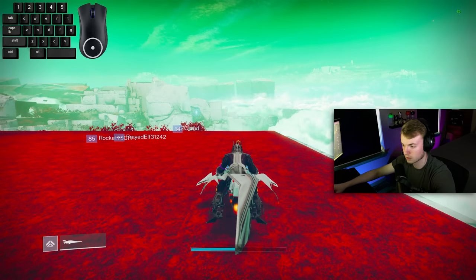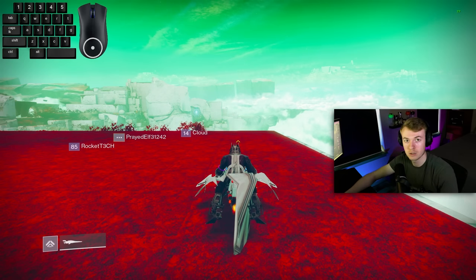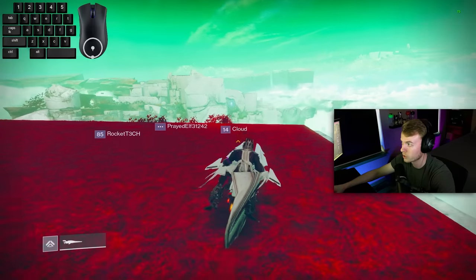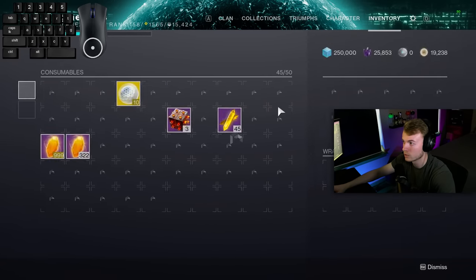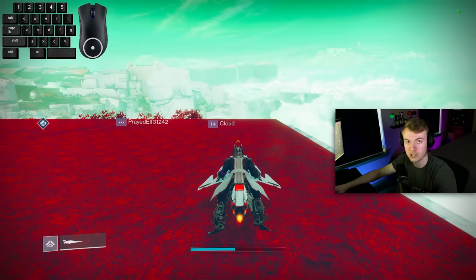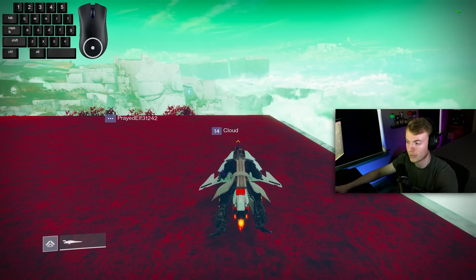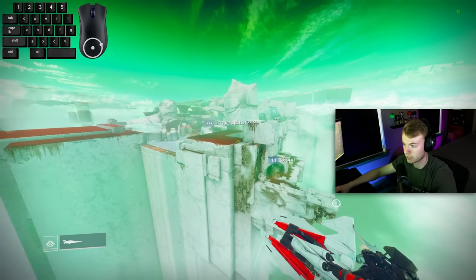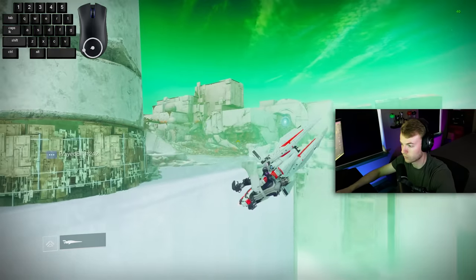One more tip: frame rate makes a big difference on sparrow tech. You can see my frame rate is around 80 to 100 normally. If you go into settings and cap your frame rate to 40 - or 30 is even better - the lower FPS means less gravity is applied to you while on your sparrow. This means you can focus more on going forward rather than maintaining height, and you'll see things become way easier, you'll go further, and have way less gravity acting on you.